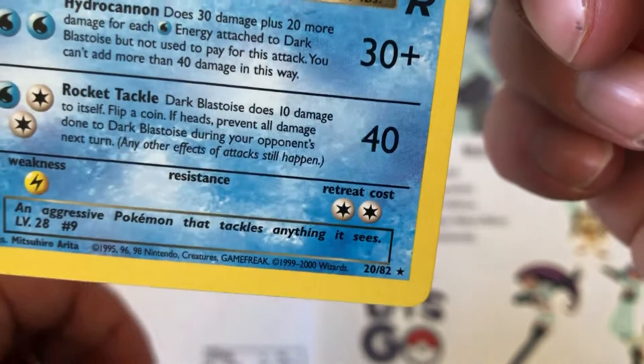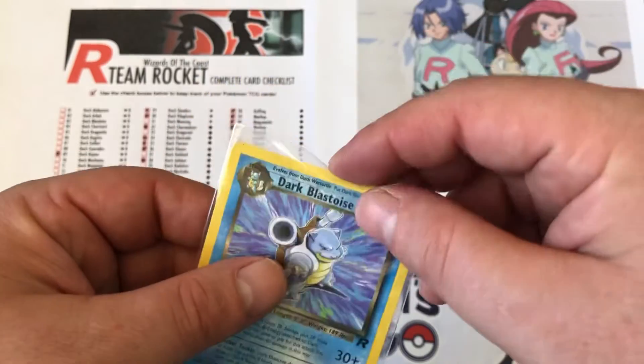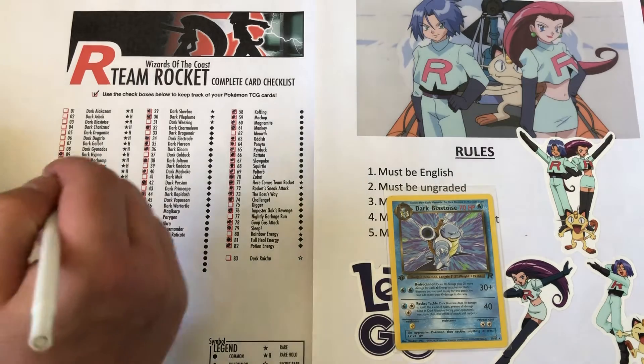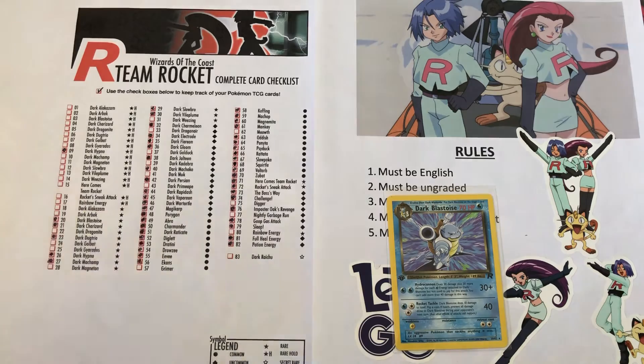We have number 20 of 82. Can we get a rest in peace to the Bulbasaur line in the comment section? I'm going to go ahead and tick off number 20 of 82, which is on this side, and we have captured the Dark Blastoise.